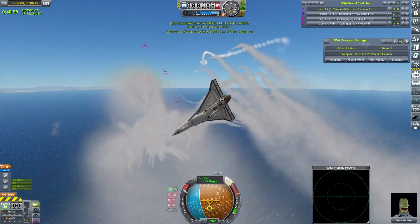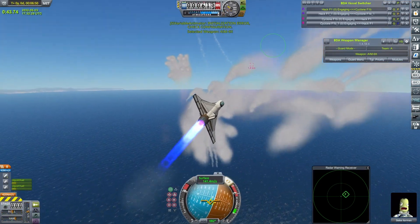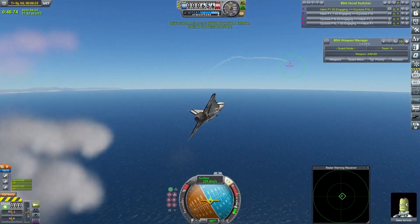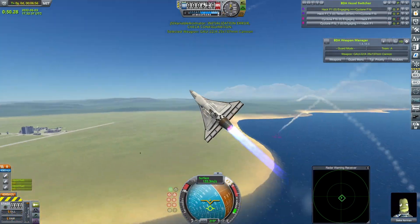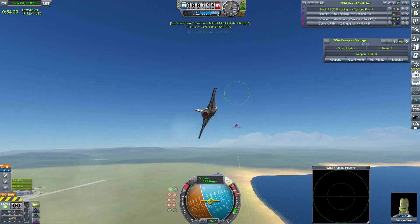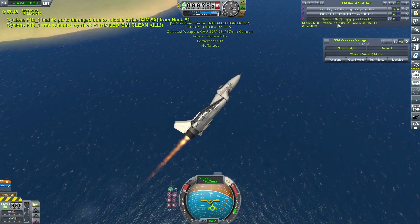A little while ago I made a video called 'Is It Too Good?' about my low-part fighter, the Melefera. I couldn't work out why it was such a high performer — why it was destroying absolutely everything else I'd made. Then I realised it was because the wings were made of a mod part which was, arguably, overpowered. I really wanted to make something to beat it, so I thought: if you can't beat them, join them.